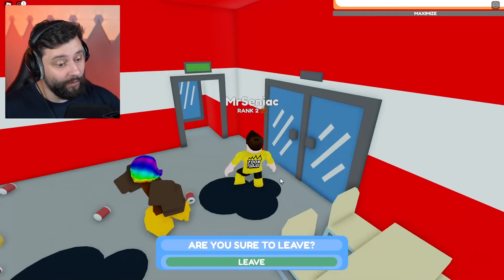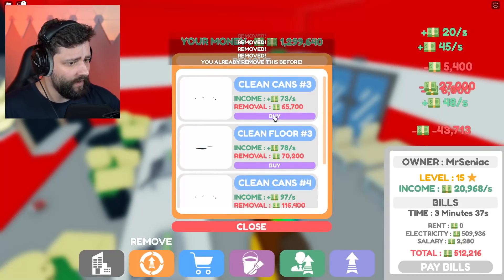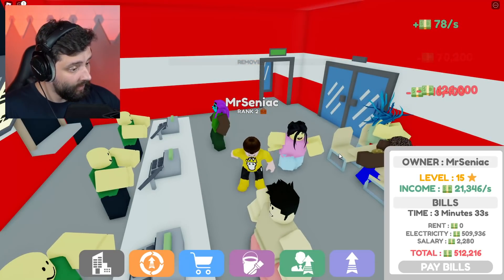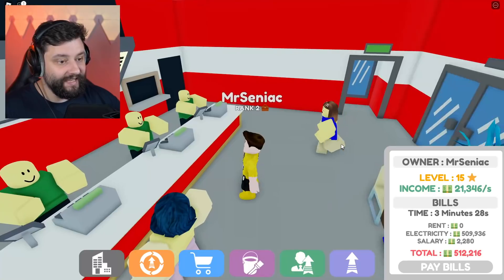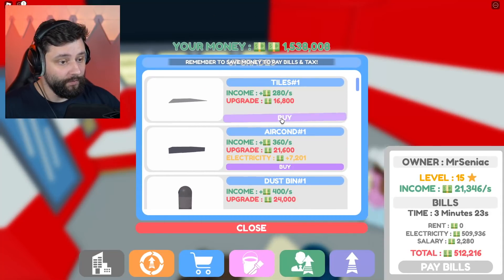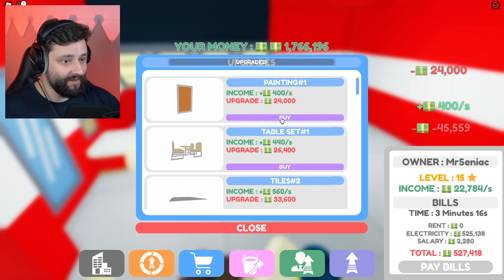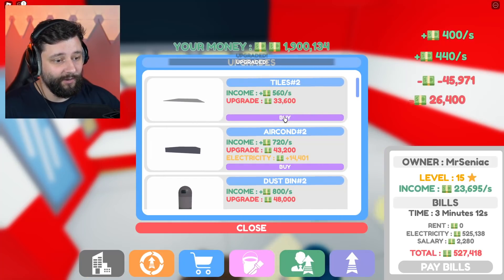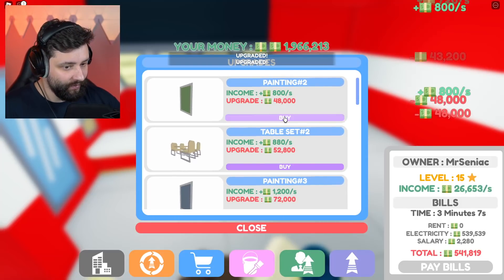Get inside right now to do all the upgrades. First things first, remove all the trash. Which only slightly increases the amount of money I make. My rent is zero — that's the main thing because I've now owned the building. This building alone is making us 21,000. There are new upgrades to buy because it's a slightly bigger building. The lighting is going to increase my electricity costs, but I've got to get it all. I need to show everybody that we are the biggest, best entrepreneurs the world has ever seen.